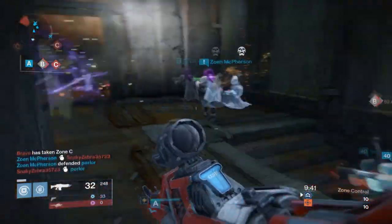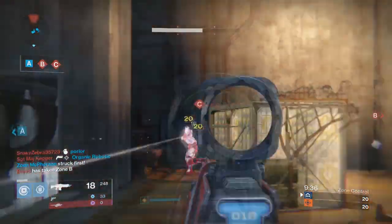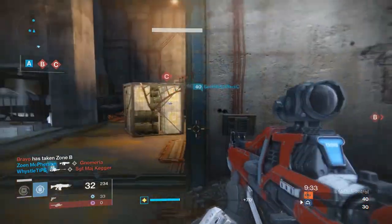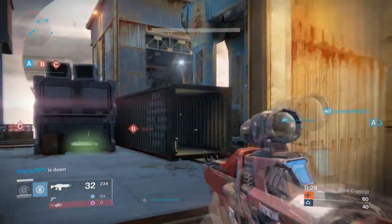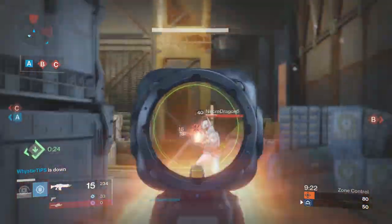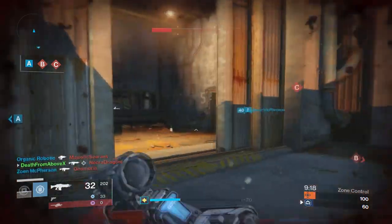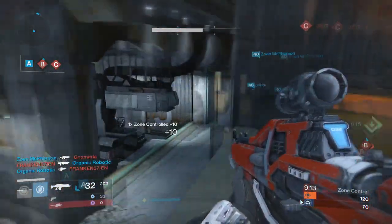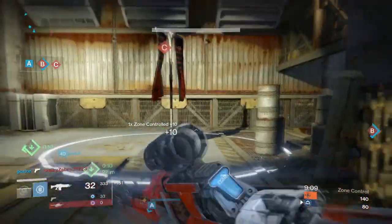This gun you see in my hands is not the Red Death — it's the Red Specter. It is a prototype for the Red Death. This gun is very interesting because it's got a bayonet on the end and it's red, which is awesome. The stats on it are a little ridiculous. I just got this this morning and I've been playing with it all day. It's a mid rate of fire, mid impact auto rifle.